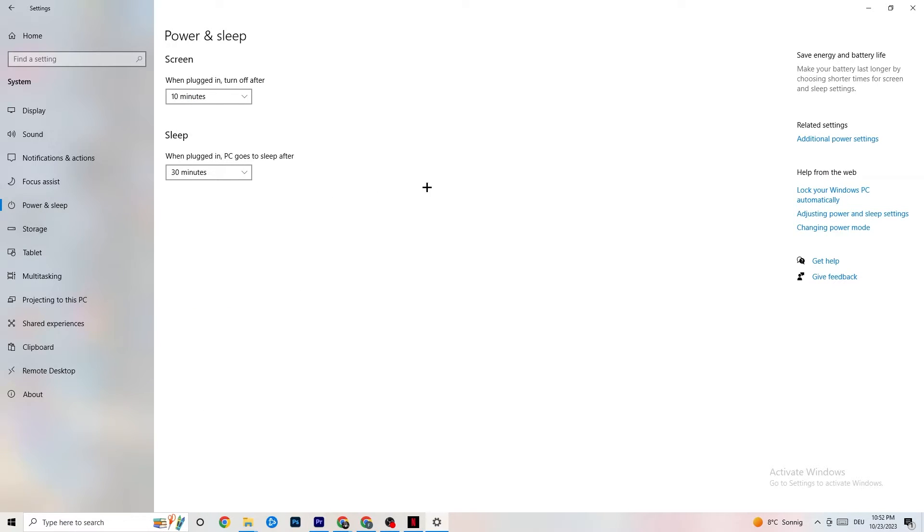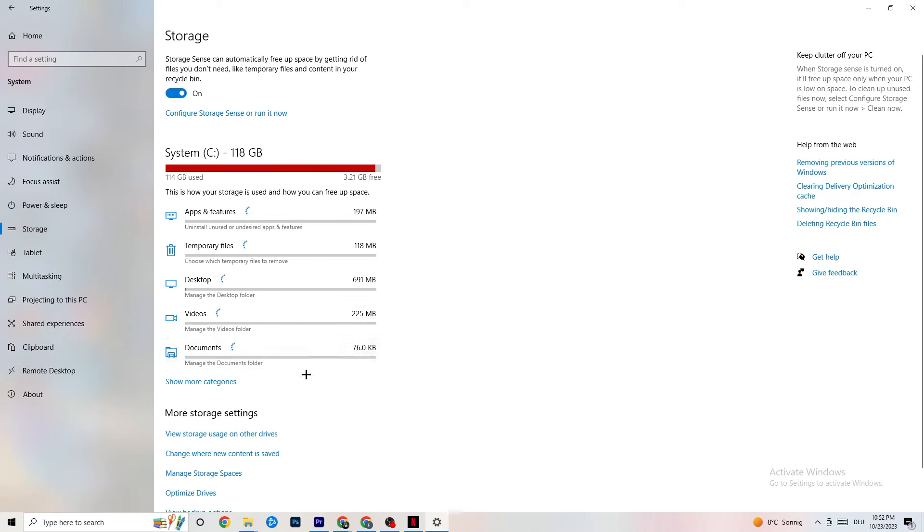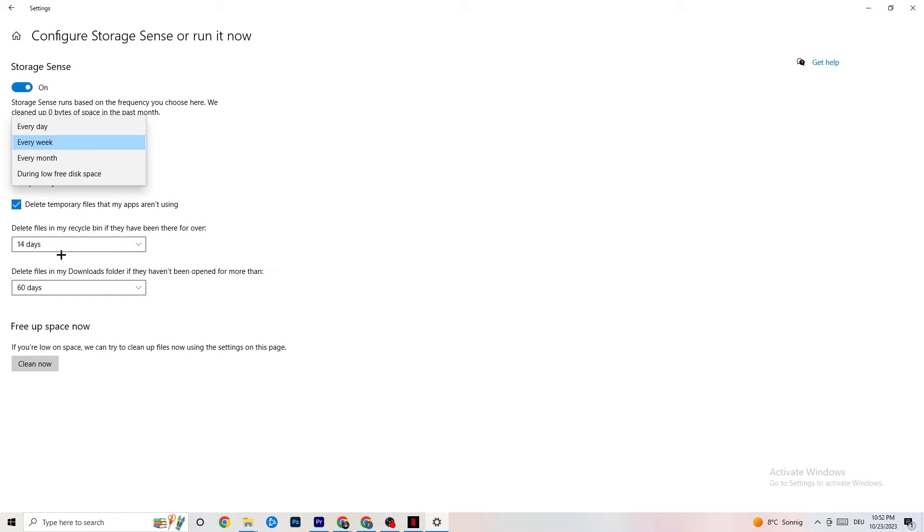Go to Power and Sleep, then click on Additional Power Settings. Try different power plans — Balanced, High Performance, or an individual plan — and check which runs better on your device. Then go to Storage, click on the blue 'Configure Storage Sense' link, and run it now. Set it to run every week, delete temporary files apps aren't using after 14 days, and click 'Clean now' to free up storage.